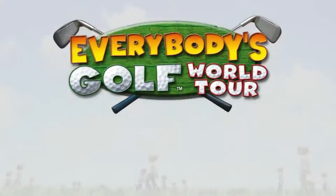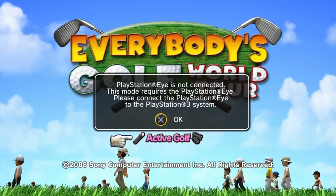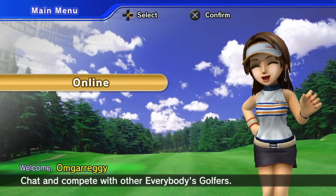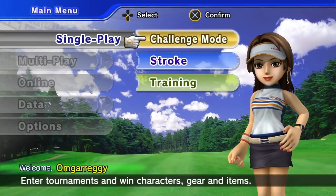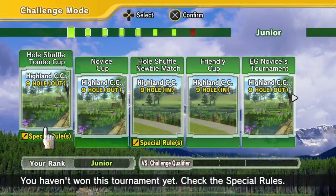Now doesn't that look exciting? Looks pretty exciting to me. We could choose Octave Golf, but we don't have a PlayStation 9. So we're just not going to do that. We could do online, but there's one problem with the online mode of this game — it's no longer available. So instead, we're going to do some single player and just make our way to become big in the golfing world.